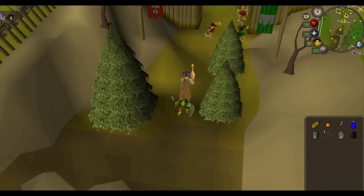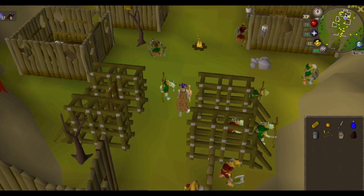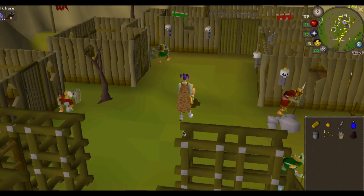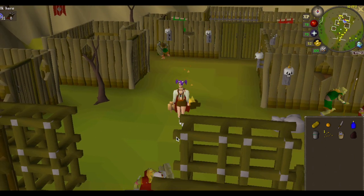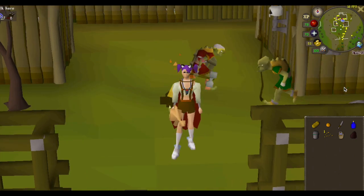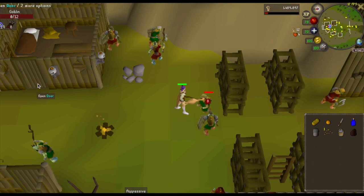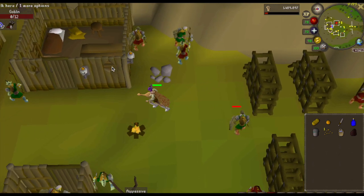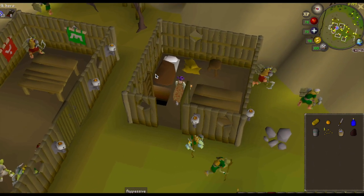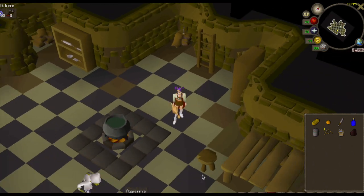Enter the village. We want to go to the building on the south east of where the generals are. It's okay if you accidentally kill a goblin at the same time. Go in here and then just climb down the ladder.